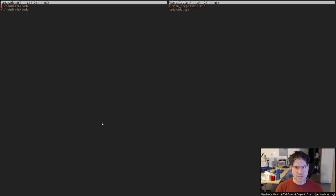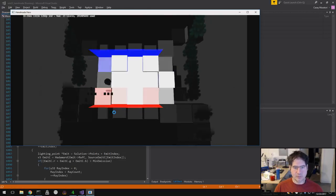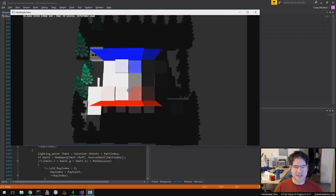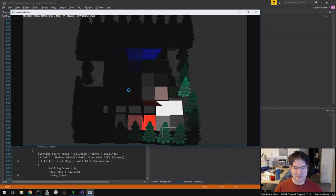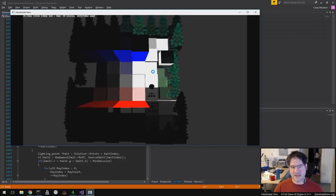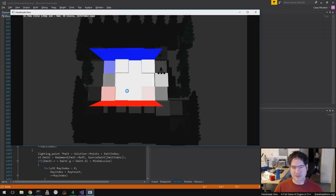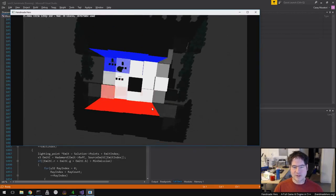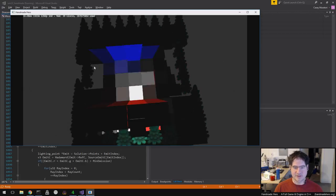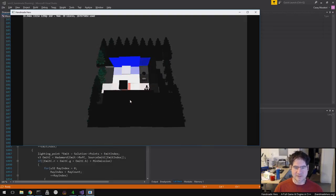We actually found that the lighting solution runs so quickly at the moment that we can even run it on the CPU side. It's very flickery of course because it's completely stochastically sampled and we haven't tuned it at all. But even looking at this, it's running 60 frames a second almost on the CPU side — even unoptimized, no multi-threading or SIMD — it just runs fine on the small scene.